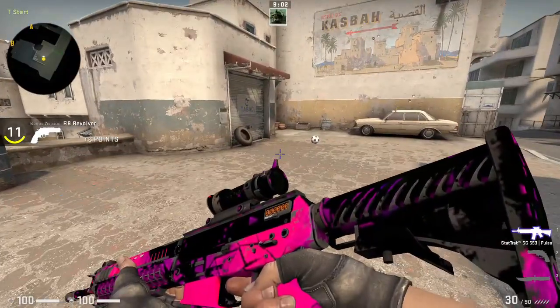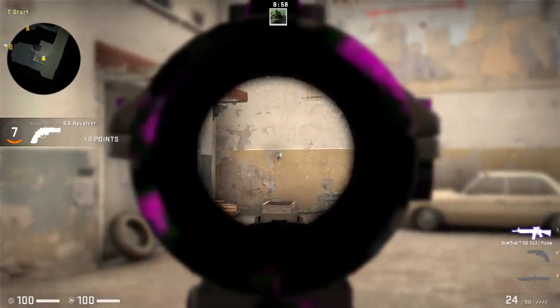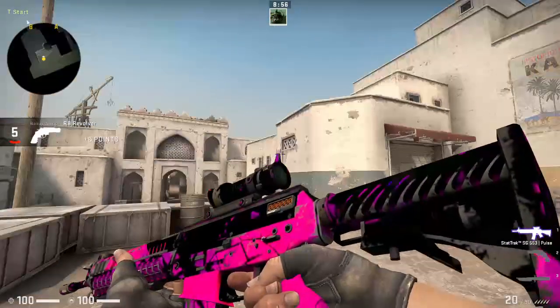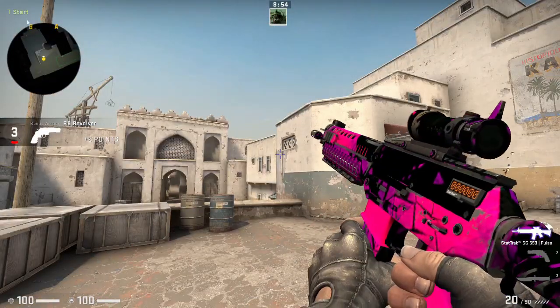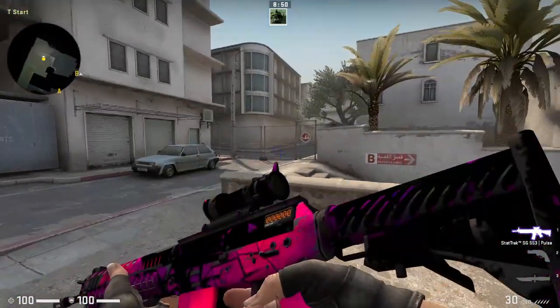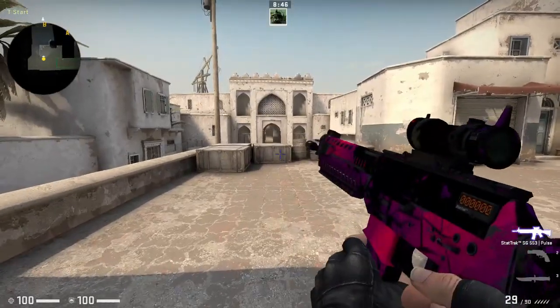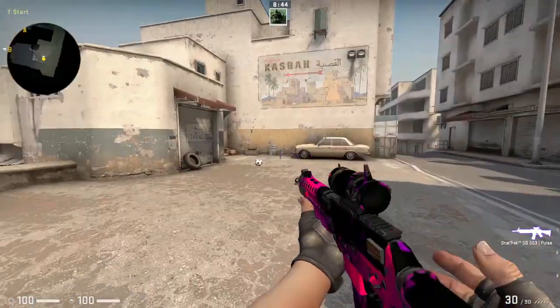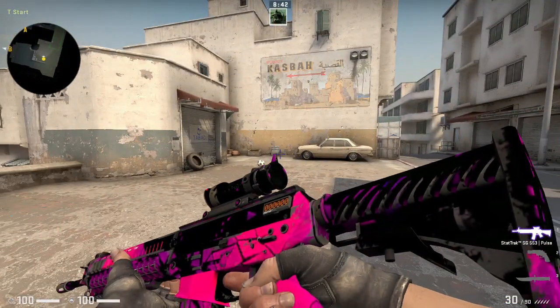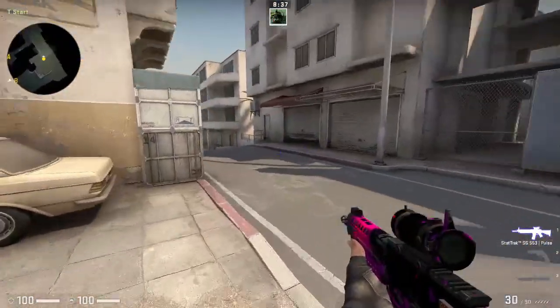This is the gun in-game. I did forget to record this beforehand, but if you haven't seen the SG before, this is what it looks like. I reckon it actually looks really cool — you can see it with the colour contrast. I reckon it looks cooler in the sunlight but it actually looks really nice. It could look cleaner, but it is field tested, and I reckon it's pretty good for field tested.